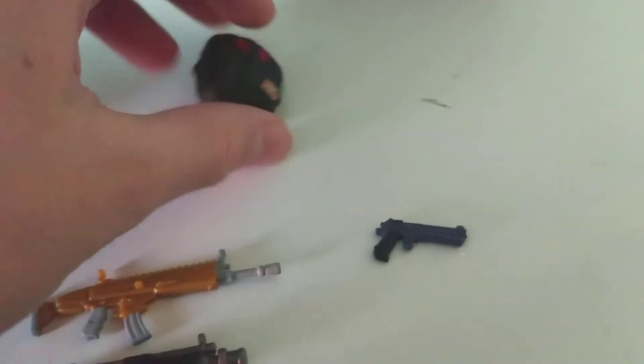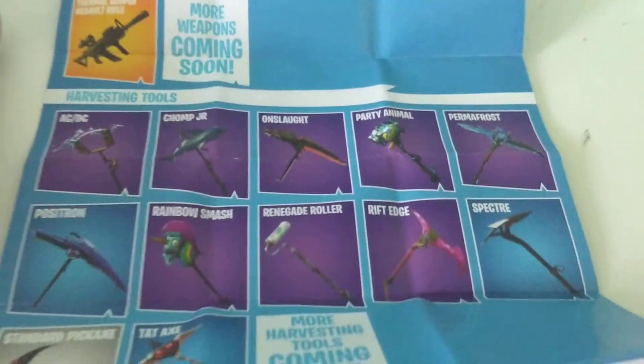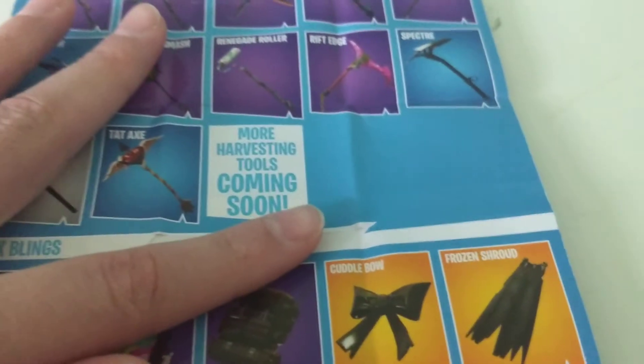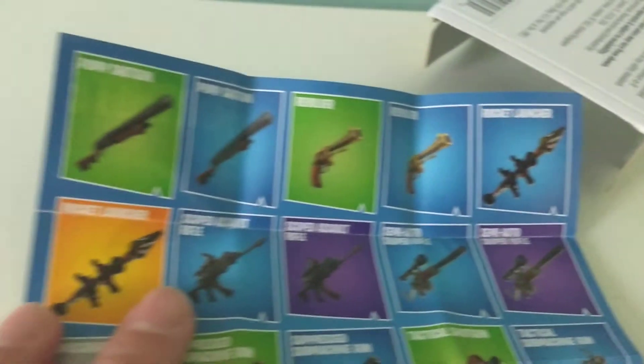That you can put on little Fortnite minifigs, and then we got this whole chart — it tells you the rarities of everything. Pause it if you really want to look at the details. It says more harvesting tools coming soon, more weapons coming soon. They're gonna add some of these weapons and remove some. We even still have the attack SMG on here, so clearly this is pretty old. Even the suppressed SMG — we got the revolver, blue RPGs which there aren't any more, blue semis — I'm not gonna go over every single one. We got a spray paint glider, wet paint.